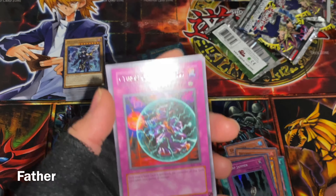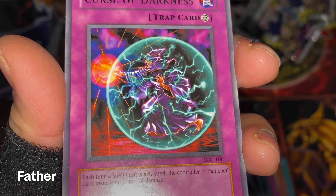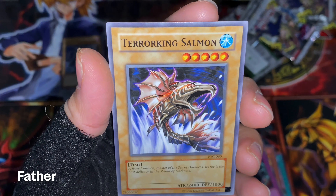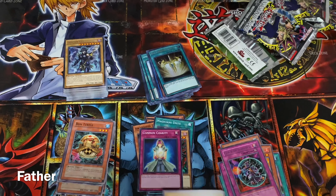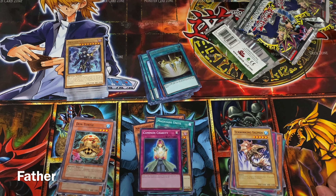The rare is Curse of Darkness — a continuous trap card with very cool artwork. The last card is Terror King Salmon. And that is it — great opening, got two very cool cards and a bunch of other stuff. Hope you guys enjoyed, thanks for watching, leave a like if you liked the video, comment down below what you think, and I'll see you in the next Yu-Gi-Oh opening video.